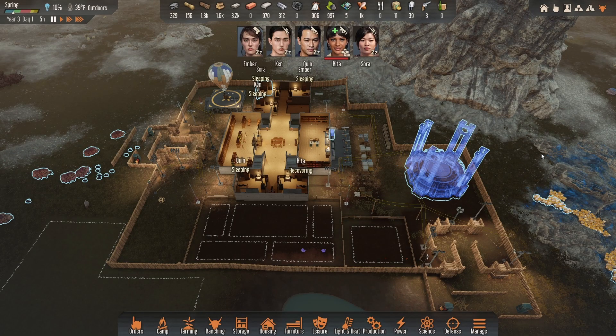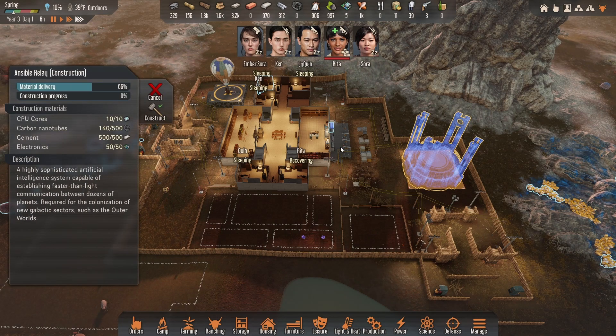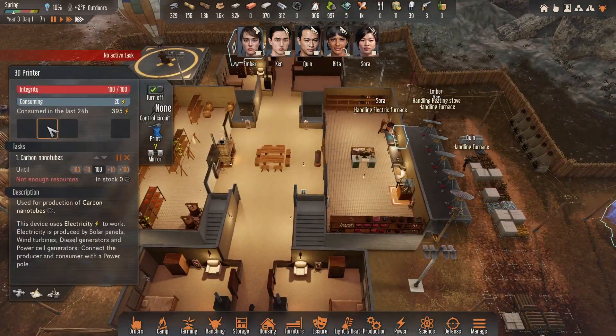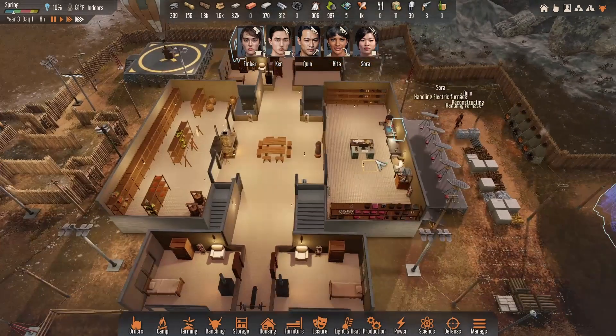Hey, what's up gamers, welcome back to another exciting episode of Stranded Alien Dawn military outposts. We are in the endgame now - you can see we got the relay set up. We need carbon nanotubes, and to print those we don't have enough resources. The biggest thing we're going to need is liquid fuel - we're short on that.